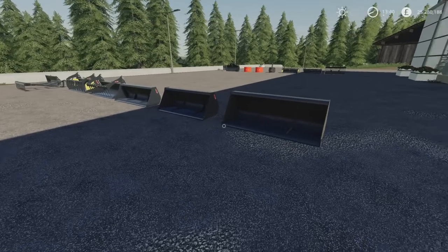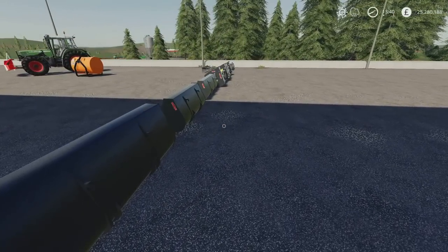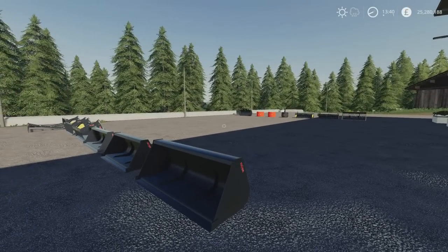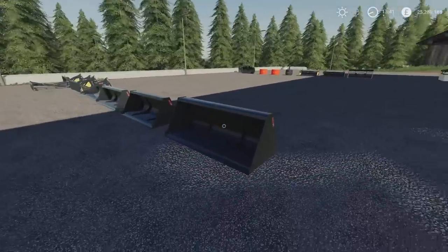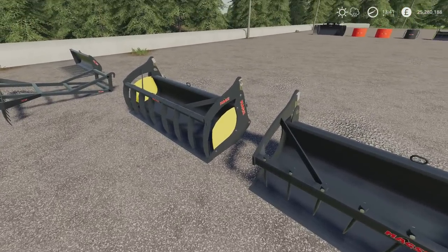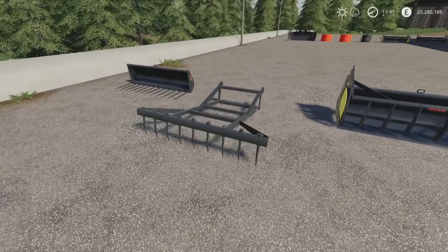We have a whole selection here. Most of the tools are two slots each and are all either front loader attaches or three-point link mounted, most of them front loader attaches. We have got a leveller which is also two slots over the back, and then we've got weights as well — three weights over there, which are one slot each. We do have a selection of various different sized buckets. We've got some silage grabs with options, and also what looks like a leveller for just moving stuff around.